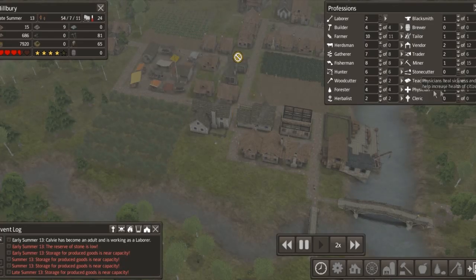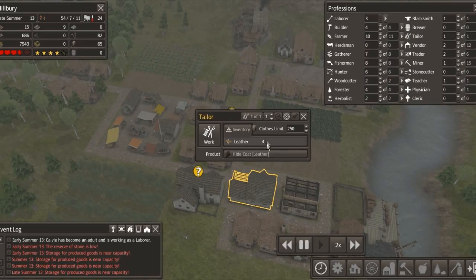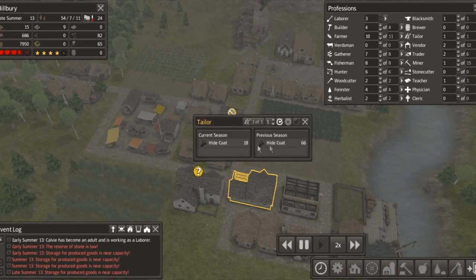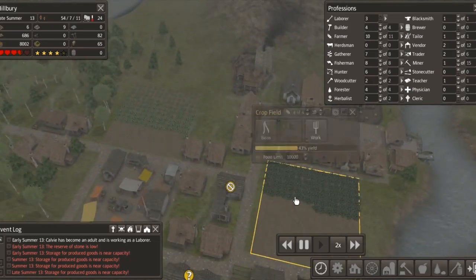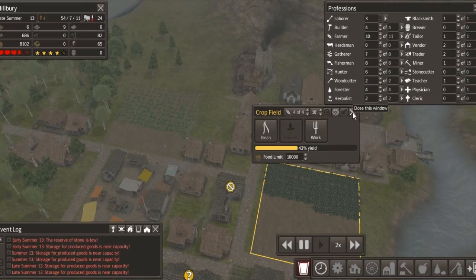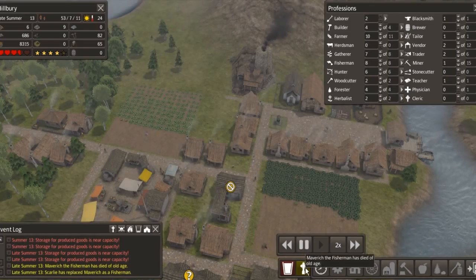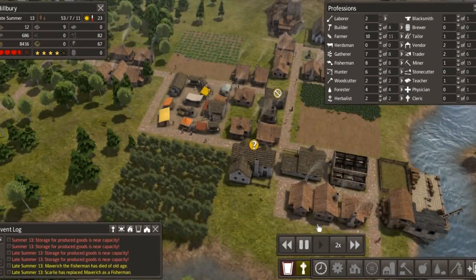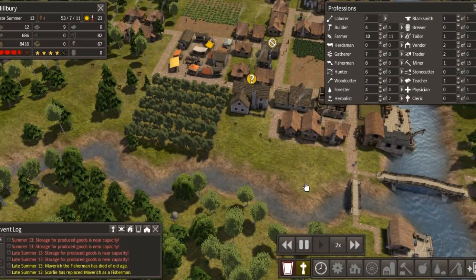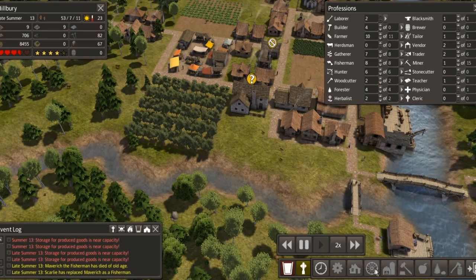We need to get the workers harvesting - the summer's going and we've got four more laborers, so that's good. The barn is going up now - got a couple more builders on. We're doing quite well here. Let's harvest the orchard - pears, this one. There we go, that's a lot quicker now for them all around here.